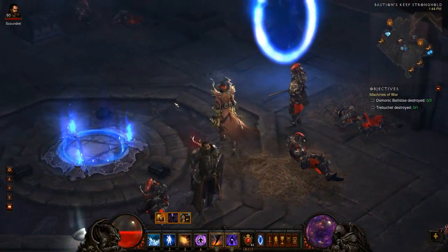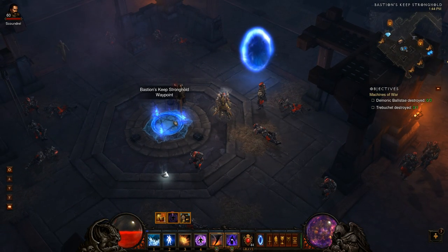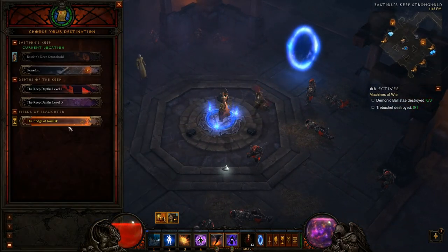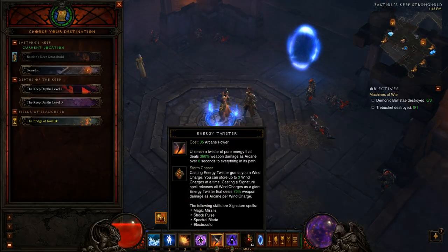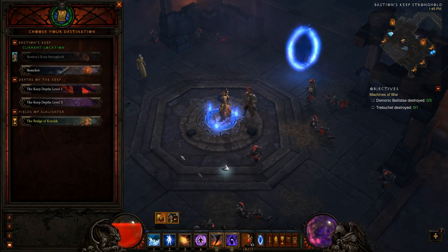It's basically the same thing, only Energy Twister is proccing way better than Wicked Wind is now after the nerf. I'm going to show you a group on the waypoint here on the bridge. I'm going to show you first how Archon works, and then the other two variants. Basically, you're casting your Energy Twister just like it was Wicked Wind, and you're keeping Frost Nova, Diamond Skin, and Chain Reaction going.